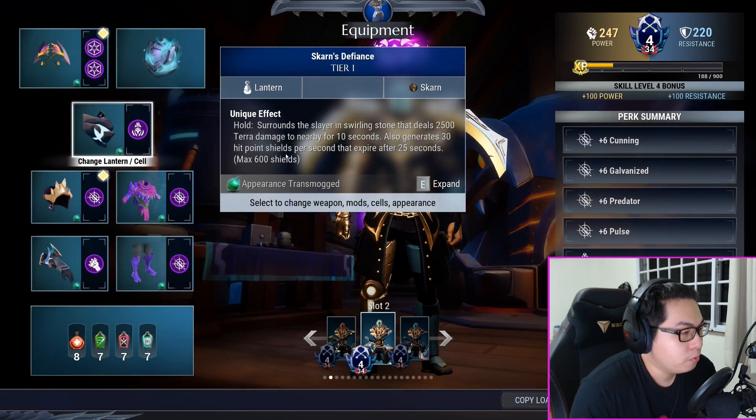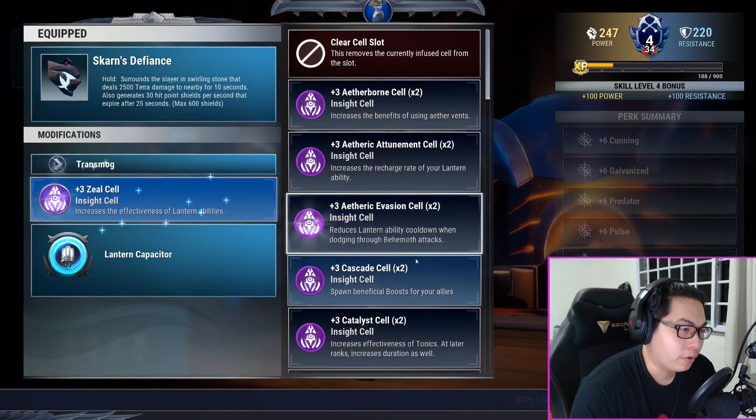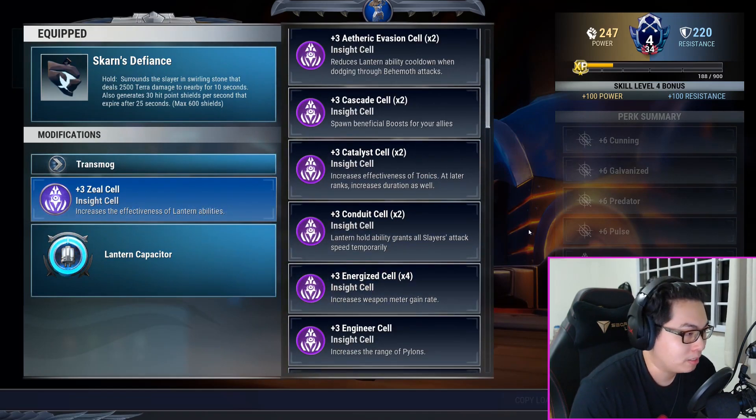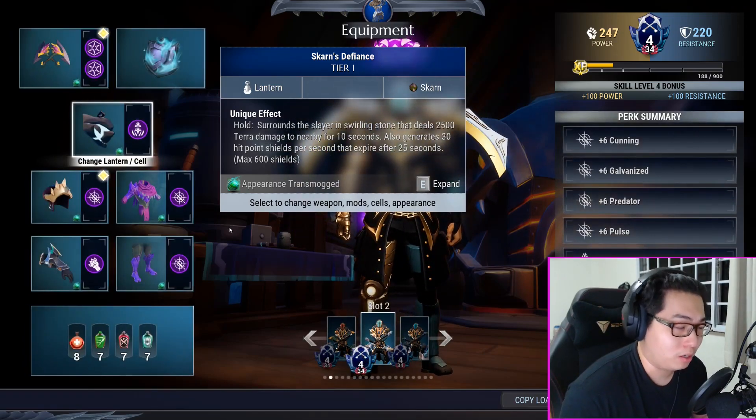If you really want to, you can dump one zeal cell for Energized if you really think you want to increase the amount of gain on your momentum, but I prefer to go full zeal — honestly your choice.